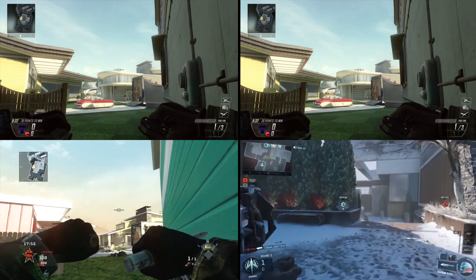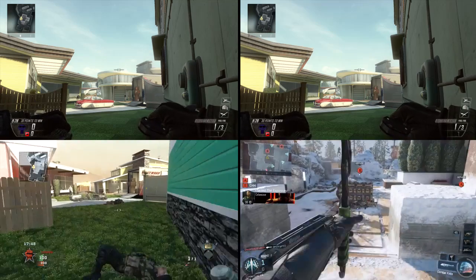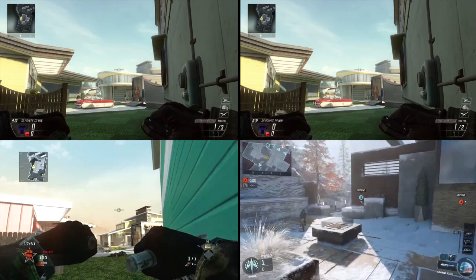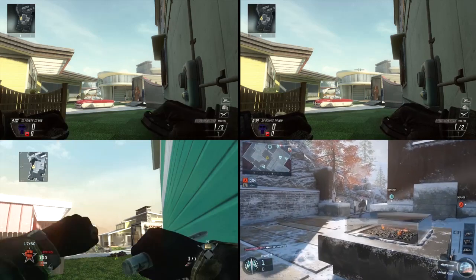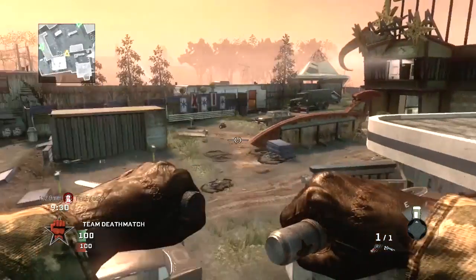What you're seeing here is a four-screen comparison with Black Ops 3 in the bottom right-hand corner. All of the Tomahawks and Combat Axes were thrown at the exact same time. You can tell that Black Ops 3 is the slowest because the reticle doesn't come up quick enough. The top right is Black Ops 2 with Fast Hands equipped, which is the difference between the top left and top right.